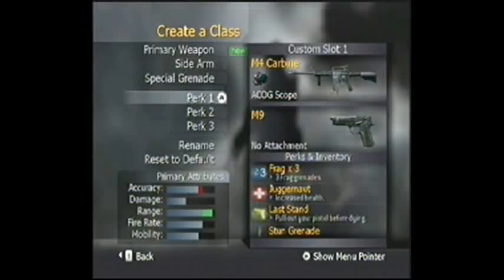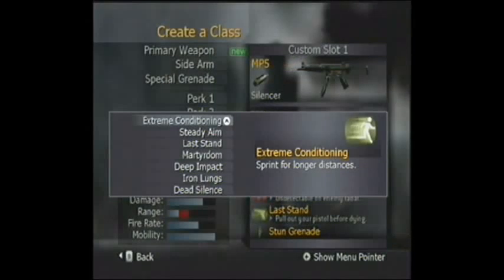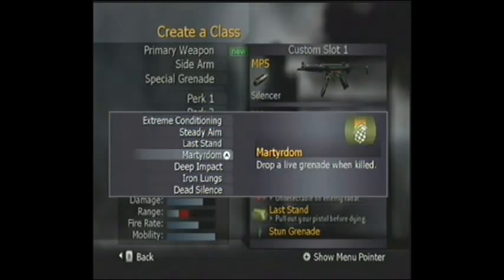Now we're going to go over custom classes. I use the M4 Carbine with the ACOG scope — it strengthens the range — along with 3 frags, Juggernaut, and Last Stand. This is basically my survival class, what I use if I don't want to die too quickly.